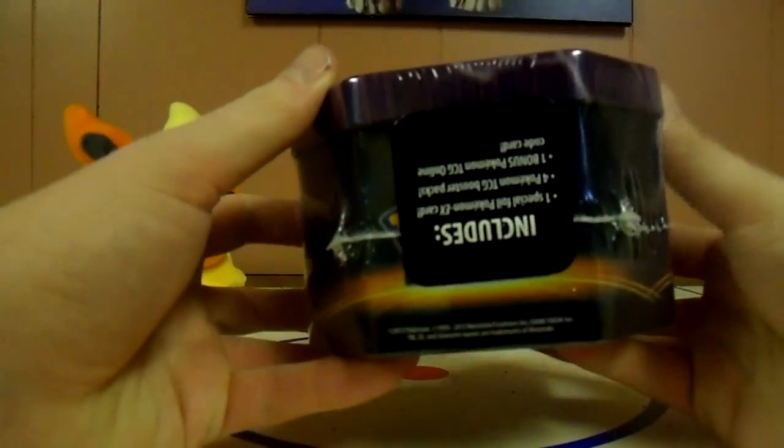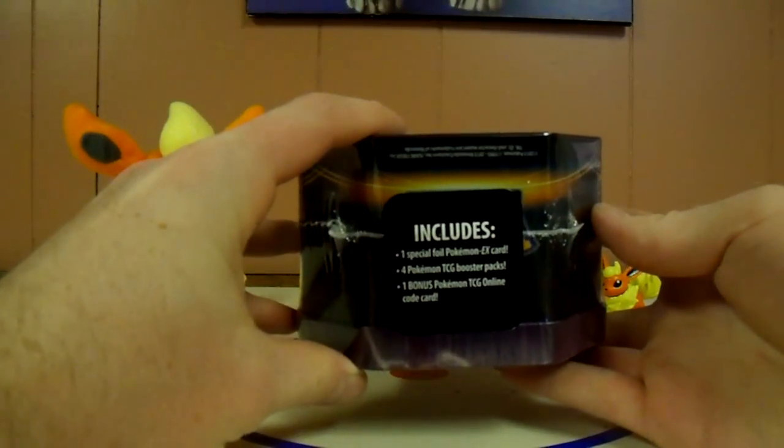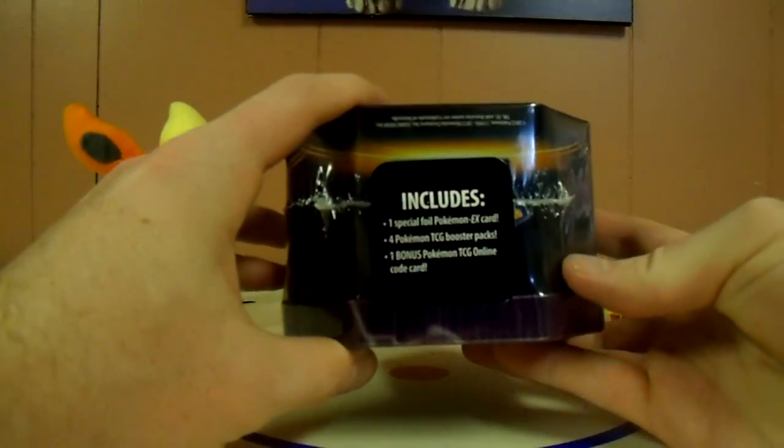It's the only one I got because I wasn't too big a fan of Deoxys or the Thunderous Tins. But there are some pretty cool designs on it — there's the sides, I'm sure you've seen this before. It includes one Promo EX, four packs, and one TCG online code card.